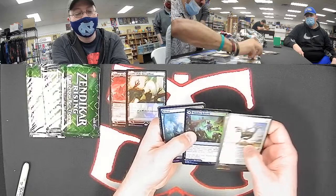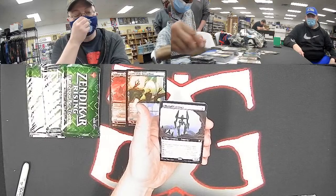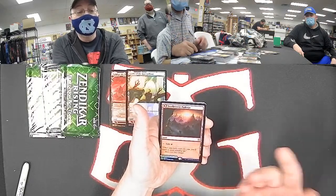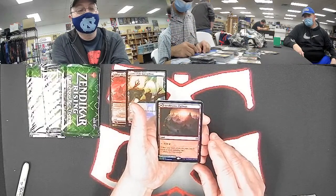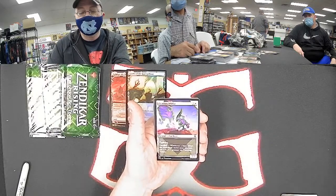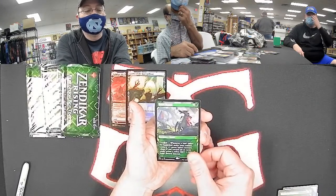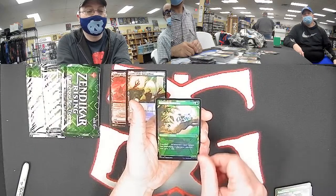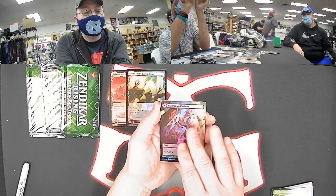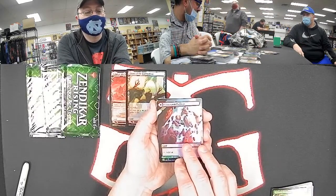Foil Needle Verge Pathway for lands — so good. Prowling Felidar, Scythe Cat, and a Scout Swarm showcase for green. Followed by a Showcase Foil Nectarpot for green. And the rich keep getting richer — full art foil Cragcrown Pathway for Jonah, the red-green. One regular foil — we're just going to have to take a picture of Jonah's whole pool and show it off. We'll be posting that on the group page.